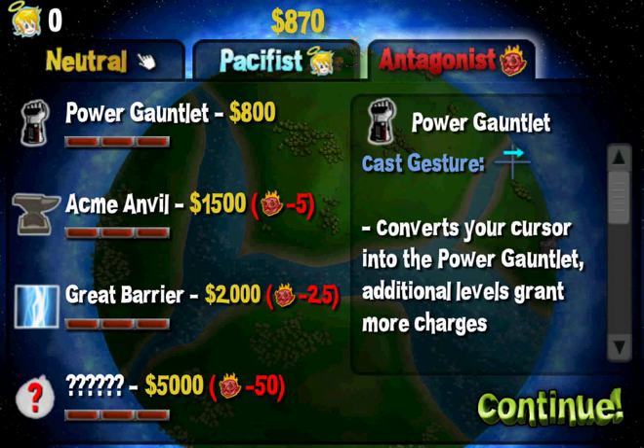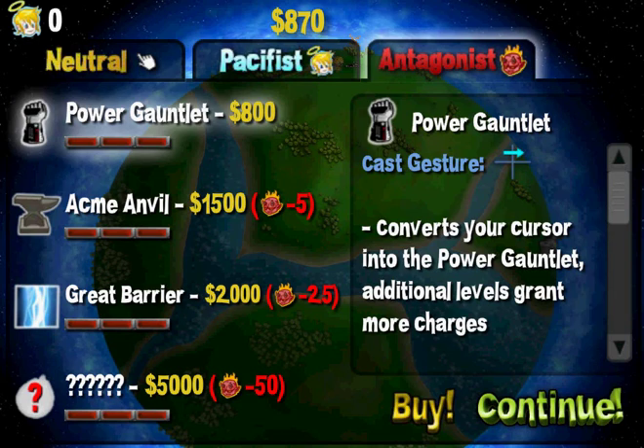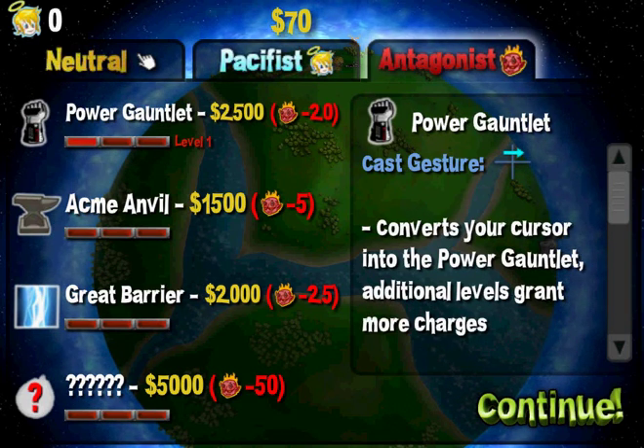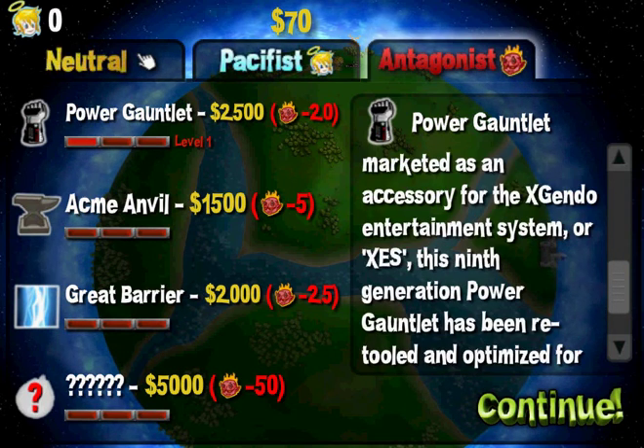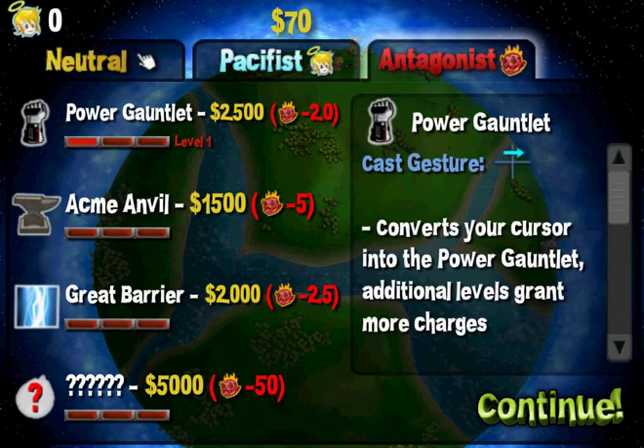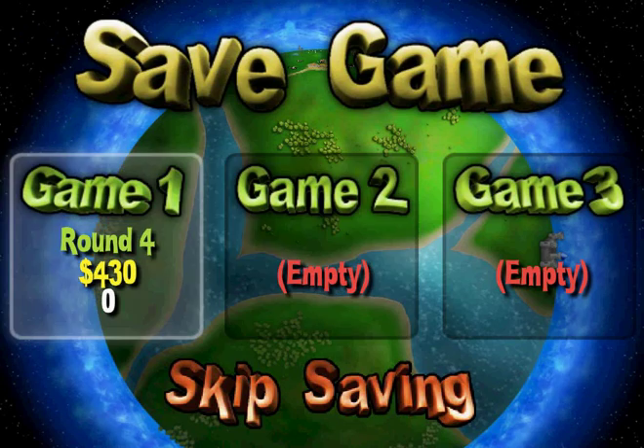You know what? I want to be the antagonist - I like to be the antagonist here, so I think I'll buy the power gauntlet. We'll just see what that does. Initially marketed as an accessory for the X-Gendo Entertainment System, this 9th generation power gauntlet's been retooled and optimized for maximum crushing power. It's so bad, just like the power glove itself.